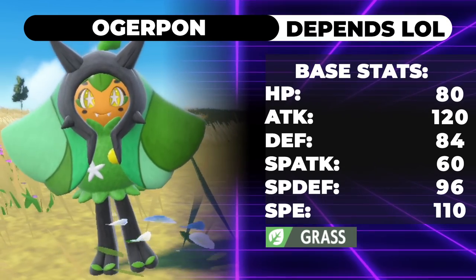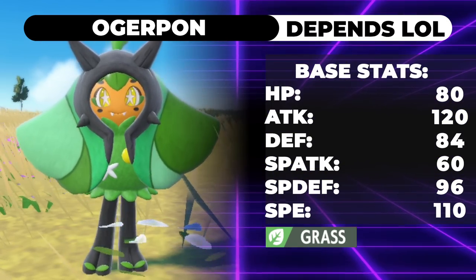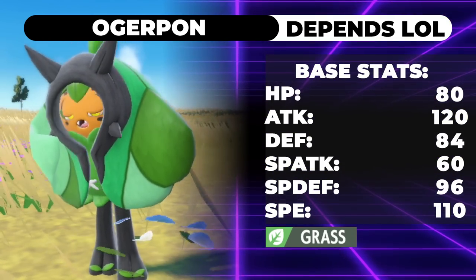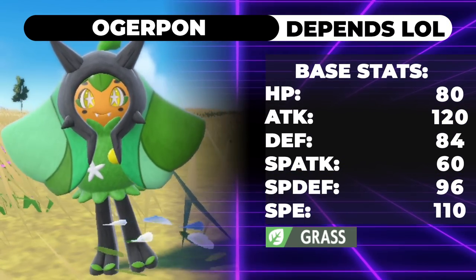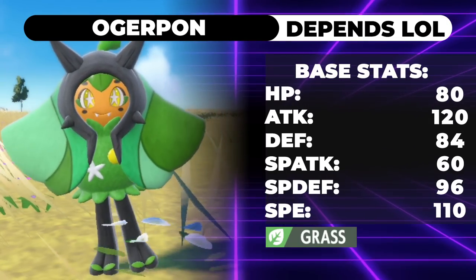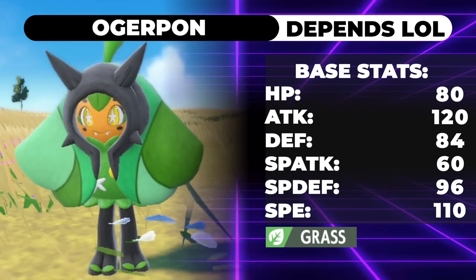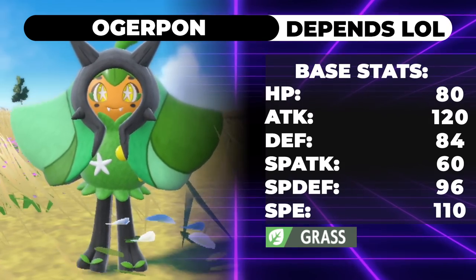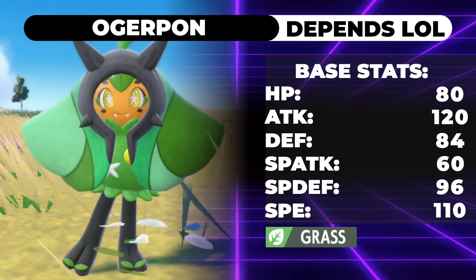Starting off with the base Ogerpon stats — the stats don't change regardless of what form you are. It's got 80 HP, 120 Attack, 84 Defense, 60 Special Attack, 96 Special Defense, and 110 Speed. Honestly, all of these stats would be garbage if it wasn't above 100 base Speed. That 110 puts it just one point below the Genies but 10 points above the likes of Chi-Yu and other base 100s, and it's faster than Urshifu, which is the biggest thing this thing counters.